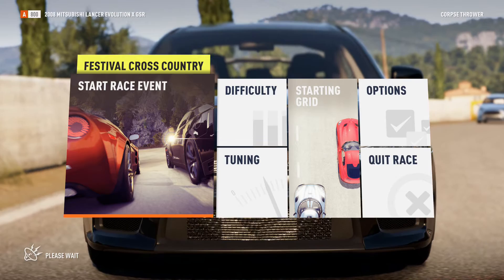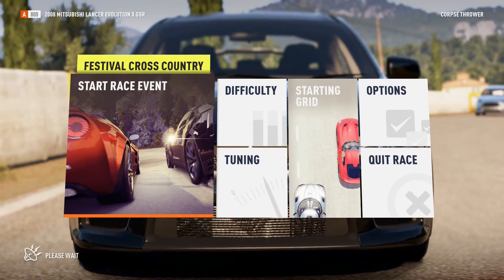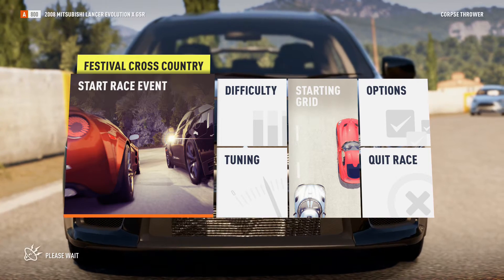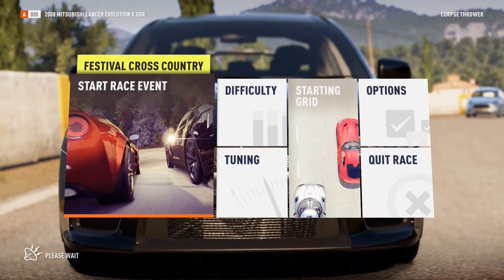Alright, so you're jumping in at the deep end. Your first championship race and also our first cross-country event of the summer. This is a brand new event at Horizon. You'll be taking on all kinds of terrain, so keep your eyes on the next checkpoint and focus.